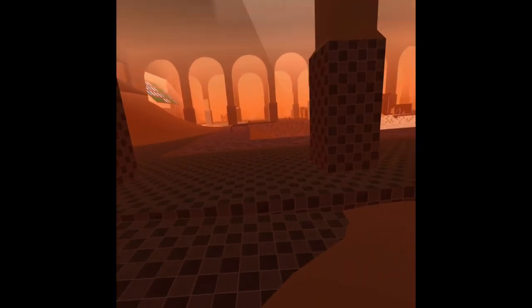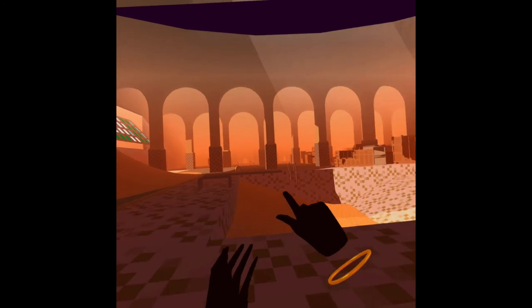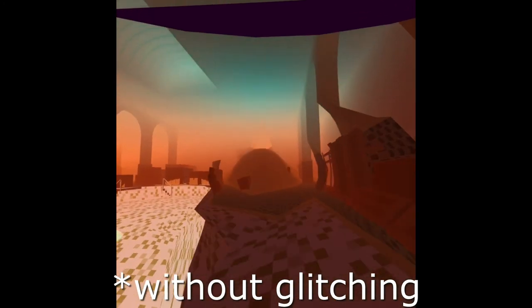This door opens up to the sewer system and you're going to want to go left once you exit the door — this will take you to where you need to go. Once you come to this wood platform you're going to want to go up, keep going straight until you see a hole on your right, go through there and keep going down. Just pass all the debris.